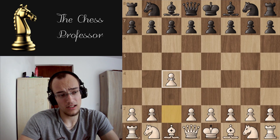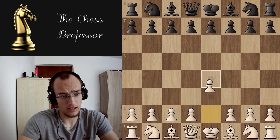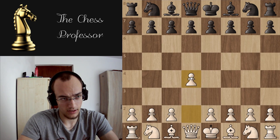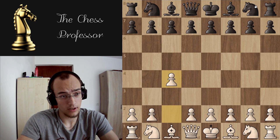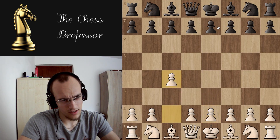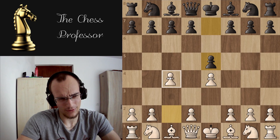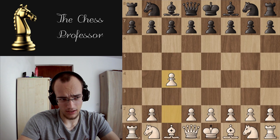There is also the English c4, but the English is usually the same as the d4 openings, because one difference between e4 and d4 openings is that in d4 openings the pawn usually goes to c4. So for example d4, knight f6, and then you go c4. In the English, if you start with c4 and your opponent plays knight f6, you can then go d4 — so it's the same thing. You can also transpose into an e4 opening, so c4 e5 and then e4, but this just seems weird.